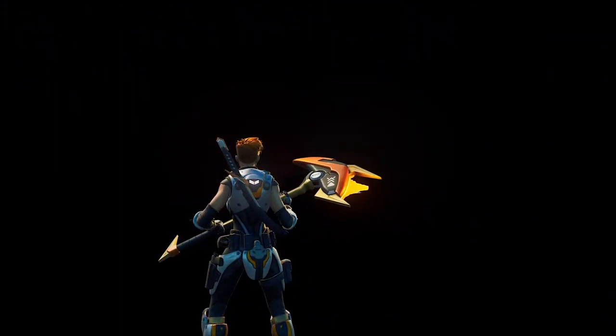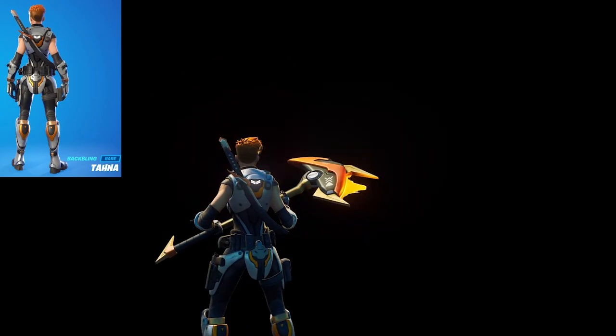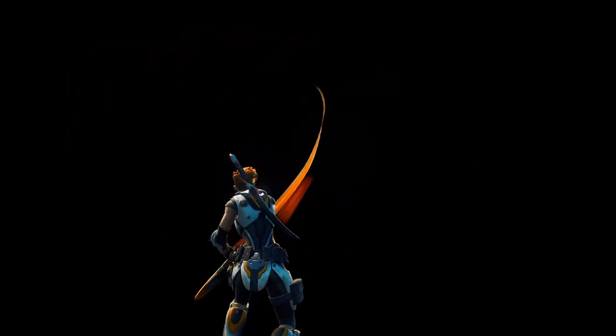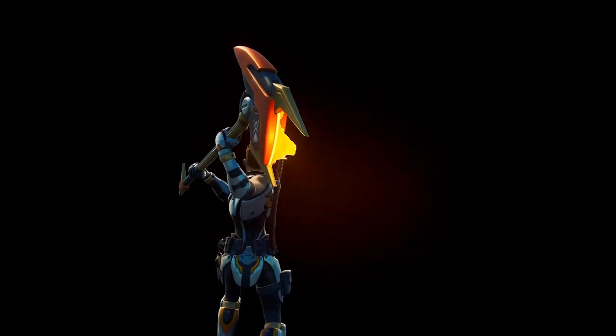For the back bling I went with the Tana, which was last available in the item shop about a month ago. This blade has the perfect blend of grey, black, and orange to combo with Reese. It also has a more sci-fi look to it which is very fitting to the theme of our combo.